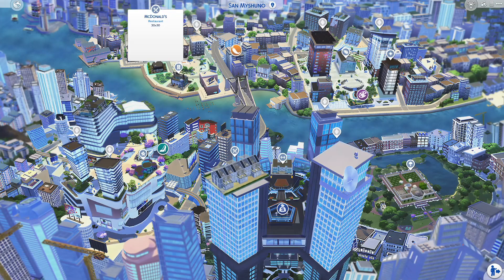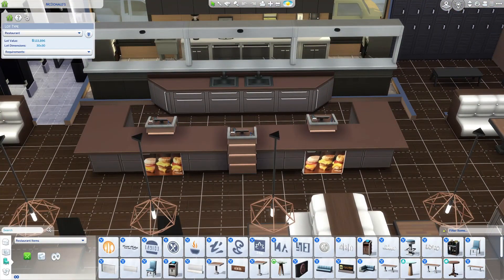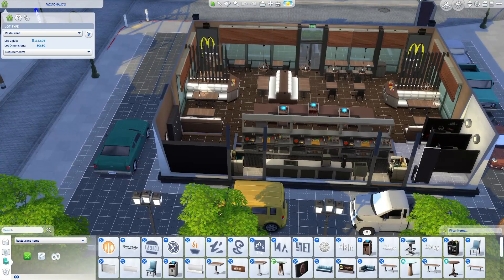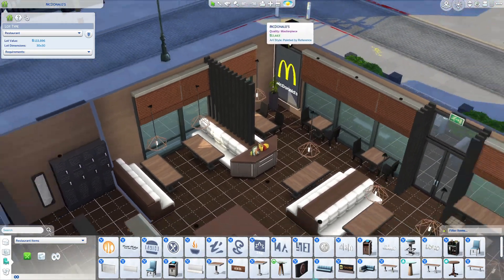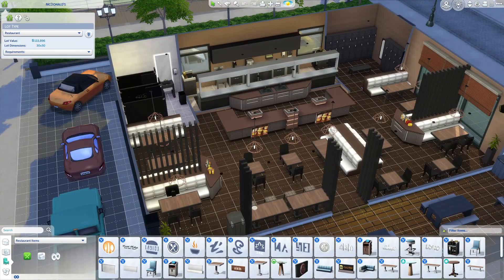Here is San Myshuno — and we have a McDonald's! I gotta check that out. Here is the save file version of a McDonald's. They even have pictures of the food they serve right here. And if you go right here, you can see the drive-through with all of the vehicles going all the way around to where they order. They even have signs right here saying 'McDonald's.' I love this so much — this would be so much fun to play in. This save is just so creative.